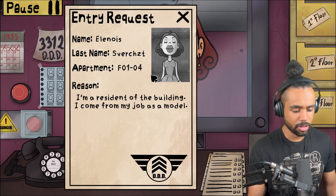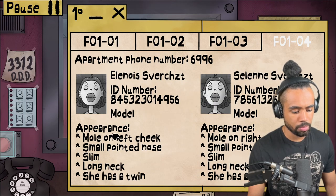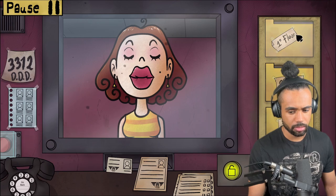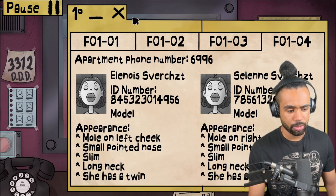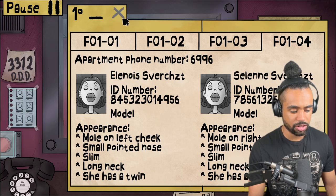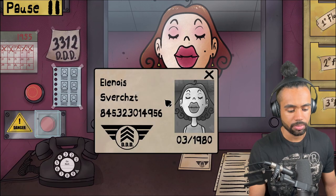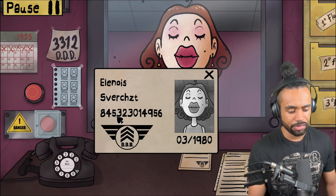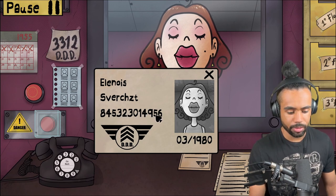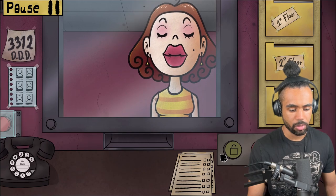Apartment 0104, job as a model - we all have dreams. Model: mole on left cheek, small pointed nose, slim long neck. She has a twin - you tell me this now, thank you! ID: eight four five three two three zero, one four nine five six. Checking: eight four five three two three zero, one nine nine five six. Welcome to the building!